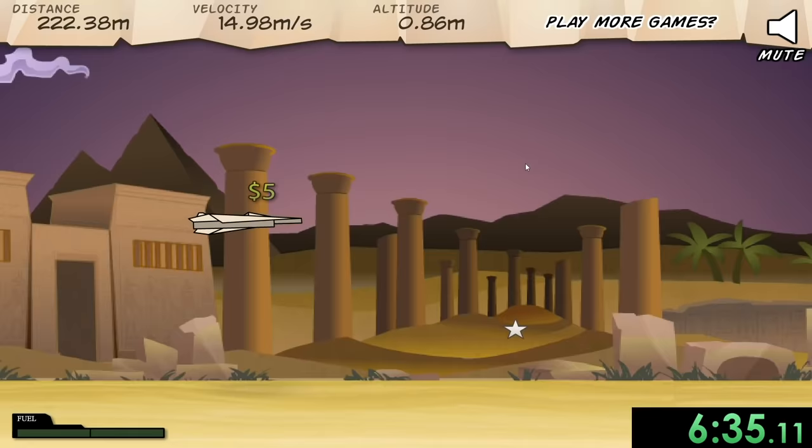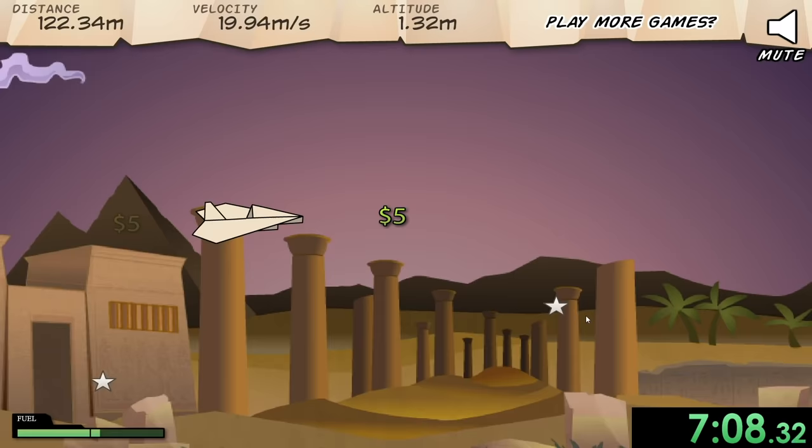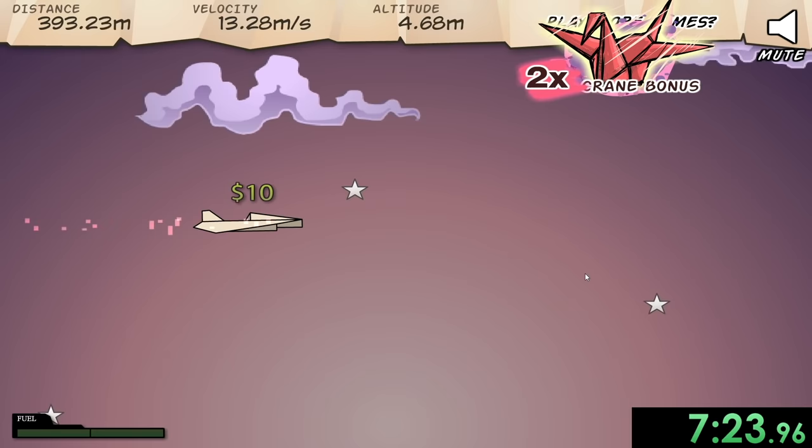That is also easier said than done, especially because this game is sometimes kind of hard to control. But we're doing a pretty good job. One important thing to mention is once I run out of fuel, I cannot control my paper airplane anymore. So we want to make sure I have fuel for as long as possible, because sometimes you can just get stuck in the air going really slow, and we do not want that to happen.